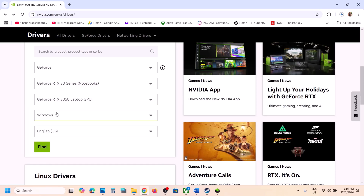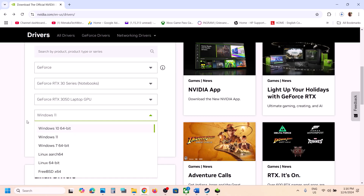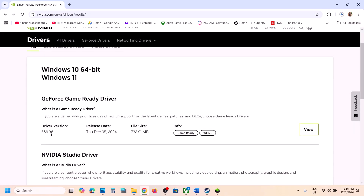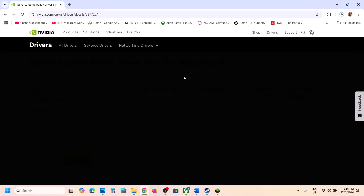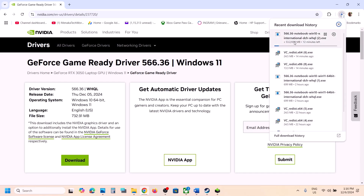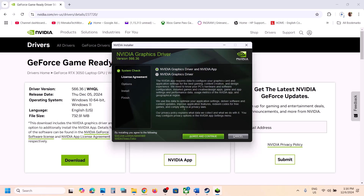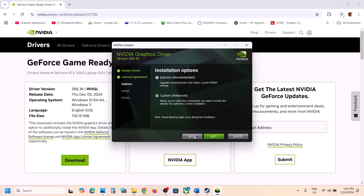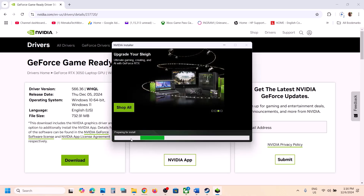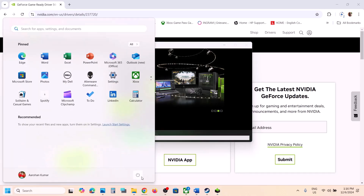Go to the Nvidia website, scroll down, and select your graphics card from the list. Make sure you select the right graphics card and the right operating system — Windows 11 or Windows 10. Click on Find, and on the next page you will see the latest graphics card driver. Click on View, then click on Download. Once the download is complete, run the exe file, click Yes to allow, then click OK. Select the Custom option and click Next. Put a check on the box which says 'Perform a clean installation', then click Next and let the installation complete. After it's done, restart your computer — the restart is a must.